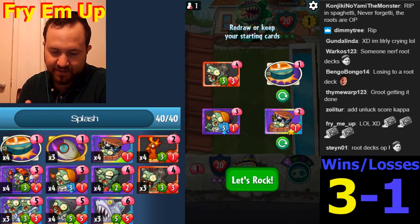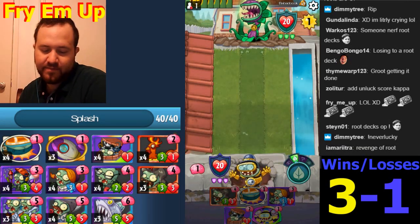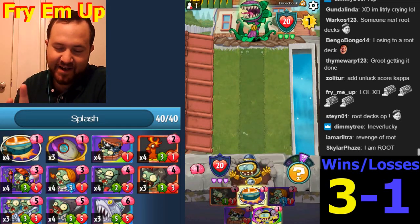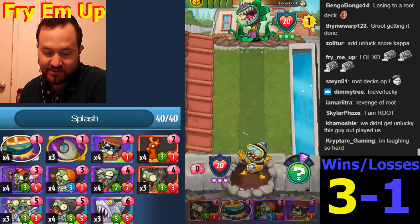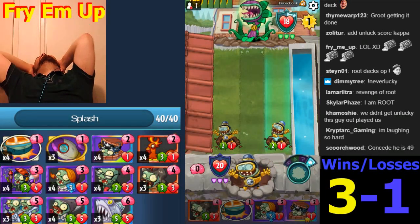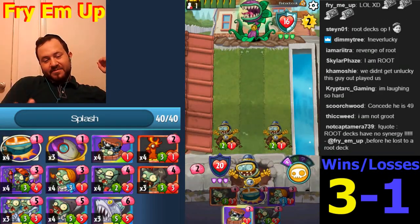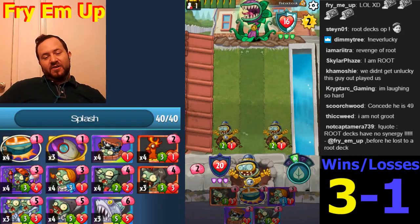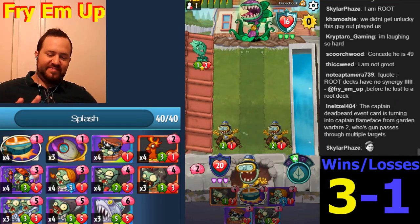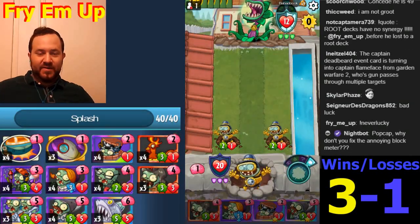I didn't even look at my first mulligan - they actually let you see all your mulligans one at a time. I think we're gonna go Infinity Power here, we don't really have an activator for the Barrel yet. That Barrel almost got him. Please don't both end up on the ground and then get scorched next turn. Plumber will save it - watch, it's just gonna scorch. He didn't hold for it. Double - nevermind. Goodbye.